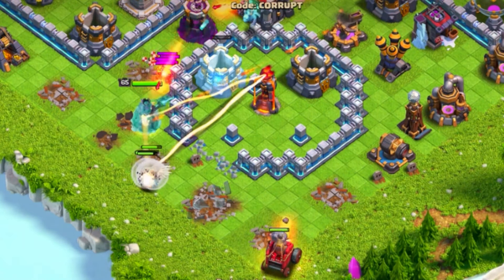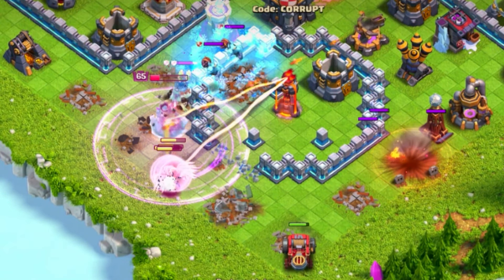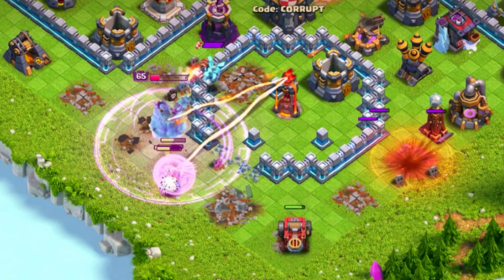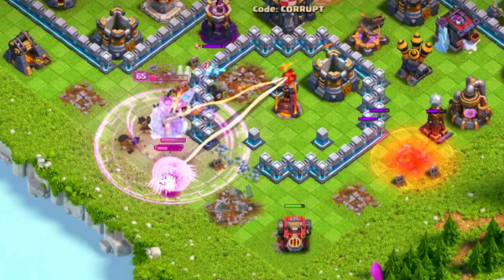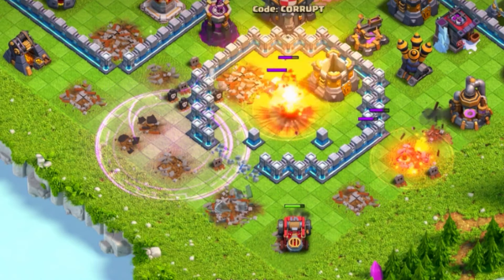I would recommend bringing in a Poison so you can deal with the enemy CC — and you don't want to do what I did where I use a Rage, and then the damage is too much and I am forced to use a Recall spell, especially to save my healers. So make sure you don't make that mistake.